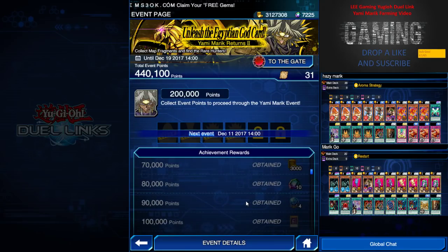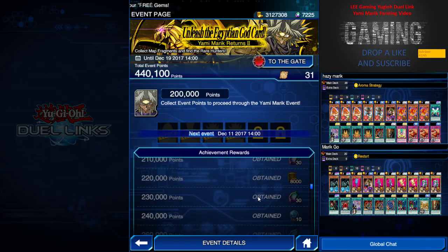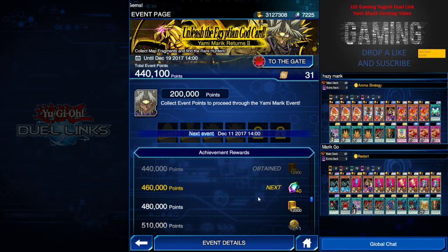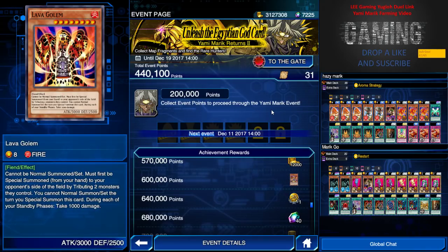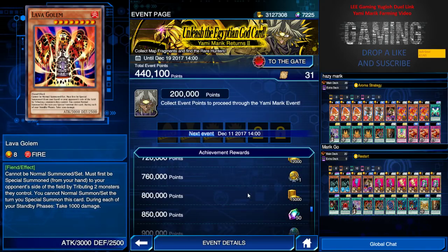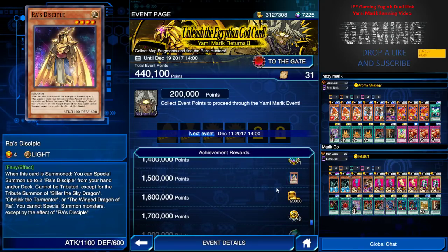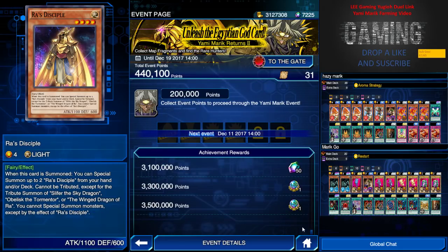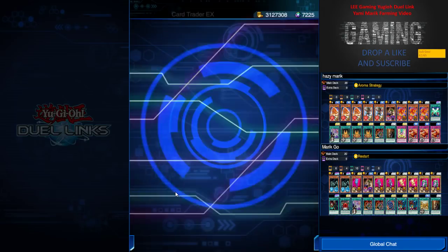So basically this is the new ladder that we're gonna play — the new event. There are a few cards that are pretty good. Lava Golem — more cancer to the cancer meta — is definitely gonna be a tier one soon. They have Raw Decipher, which you can get from farming as well, and one from the event rewards. Pretty much that's it — pretty good gems and stuff.